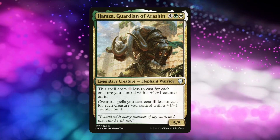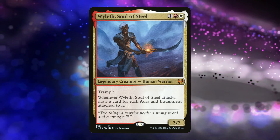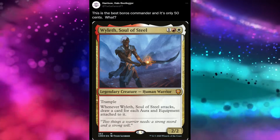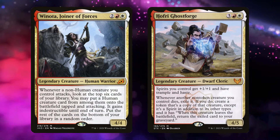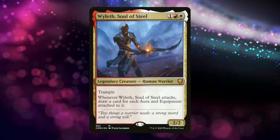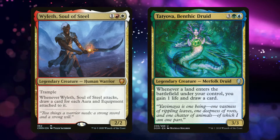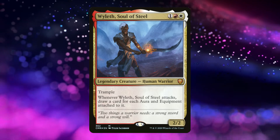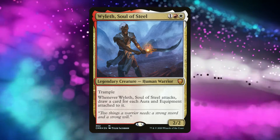Hamza is from Commander Legends, made with commander in mind, which transitions nicely to my next commander, Wyleth, the face commander of one of the Commander Legends precon decks. I tweeted not long ago that I was surprised how strong this card is while only being 50 cents. I called it the best Boros commander, and besides a few exceptions, I stand by it. None of the alternatives are nearly as simple and new-player-friendly as Wyleth. As I said with Tatiova, when a commander cares about card advantage, it's inherently very powerful — and Wyleth proves this even in Boros, where card draw still leaves a little to be desired.